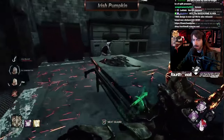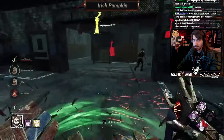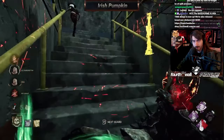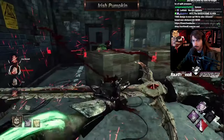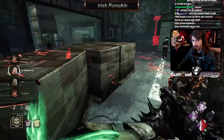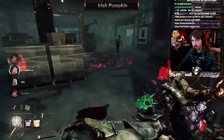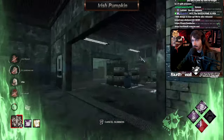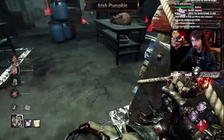I would have chased them down with a guard, not just waiting for the pallet drop and going through the karn break. You don't even have a hit on that Sable yet, so I don't worry about it. Going for the tunnel at 5 gens — you're not really in a position where they have a lot of pressure on you yet, so I'm not sure about that as a choice.